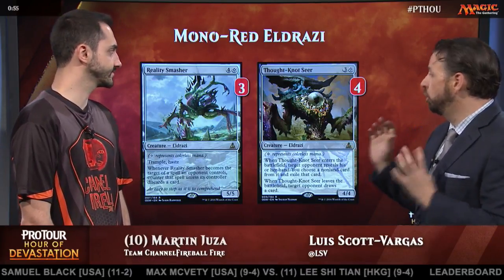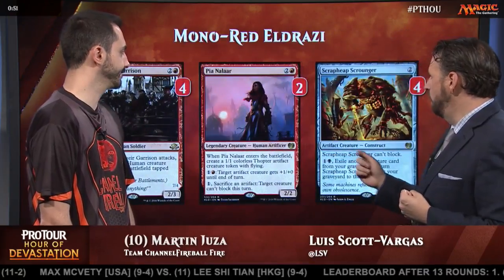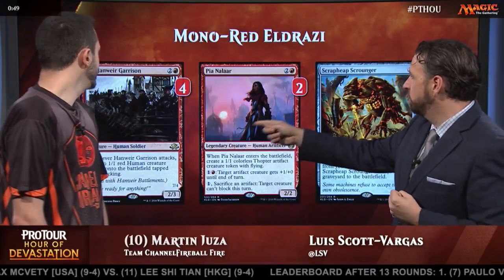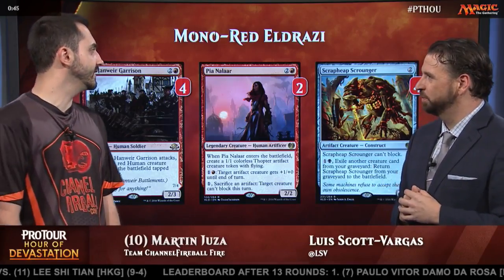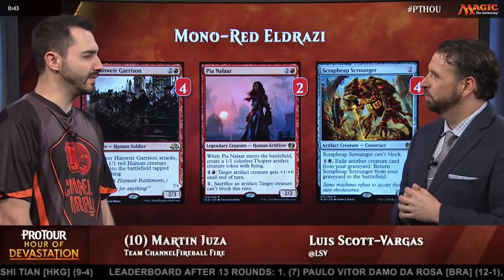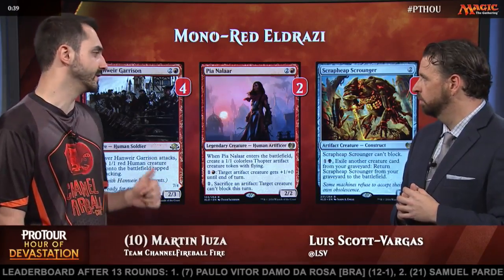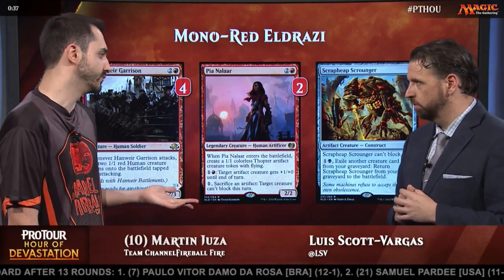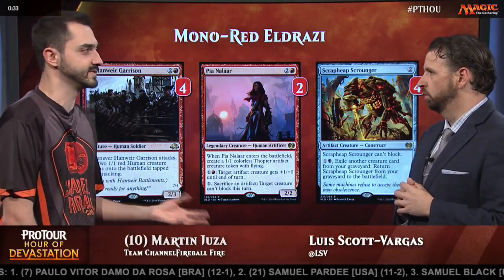The Eldrazi are the starting point of this deck, but you've got some other big creatures as well. The curve includes Hanweir Garrison, a token creature, and Scrap Heap Scrounger. The Hanweir Garrison — we thought there would be a little more blue-white decks. It's really good against both Monument and the God-Pharaoh's Gift Gideon deck because they have no removal for it. This deck has four of these and four of the lands, and if you put it together, it's a 7/4 guy.